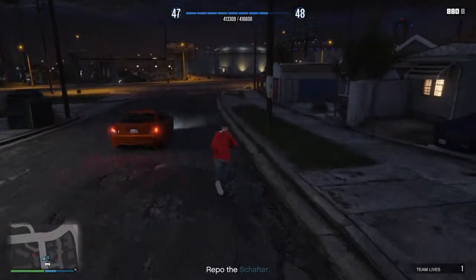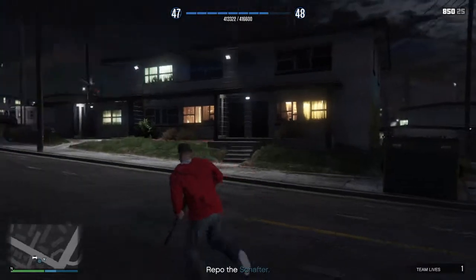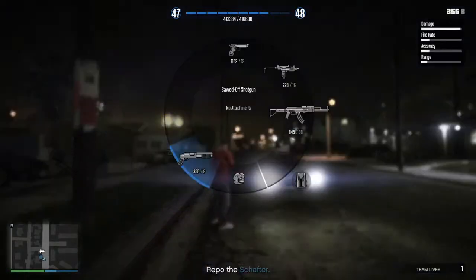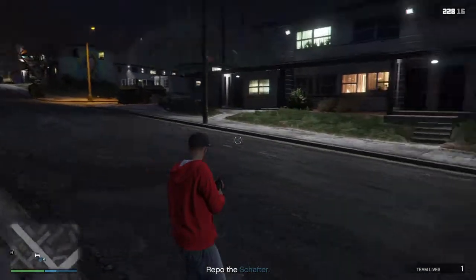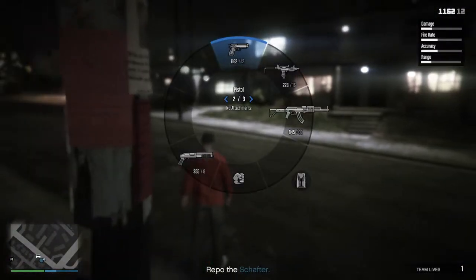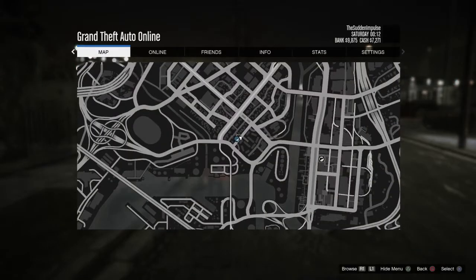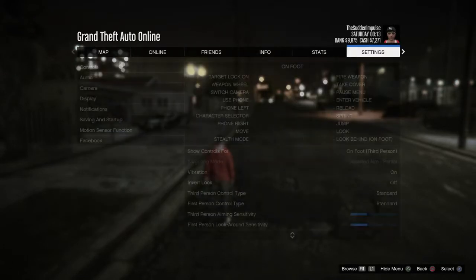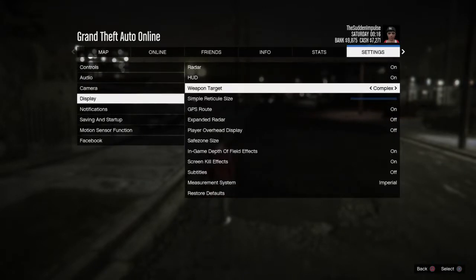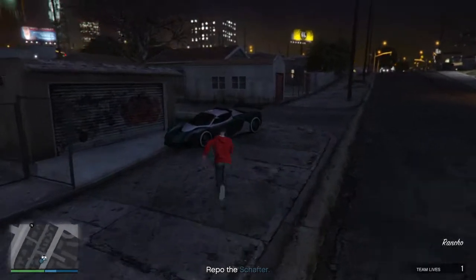If you guys want to know how to get the different reticles on your guns — they're all different for different guns. If I go to the shotgun you can see there's that crosshair, then if I go to the submachine gun it has a different one, and then the pistol has the full circle. To get this, go to Options or Start, go to Settings, then Display, and go to Weapon Target — set it to Complex, not Simple. Simple is the dot, which is automatically set by default.